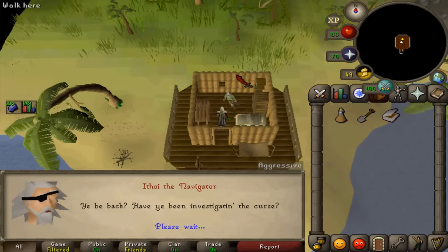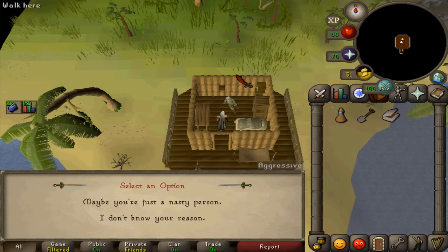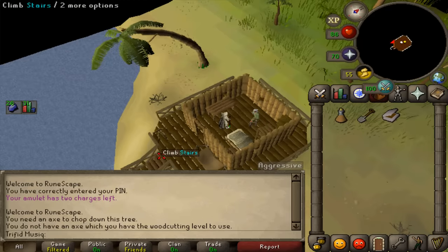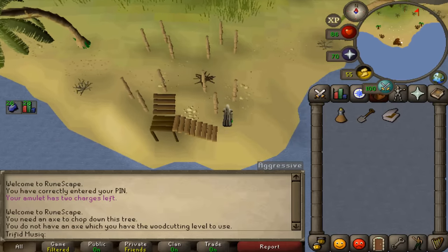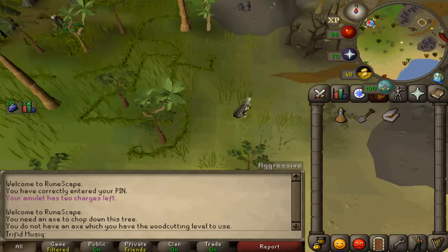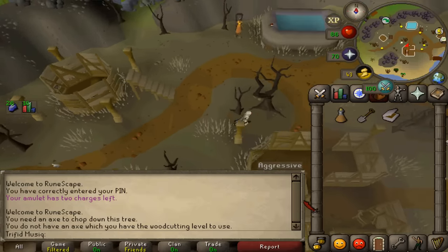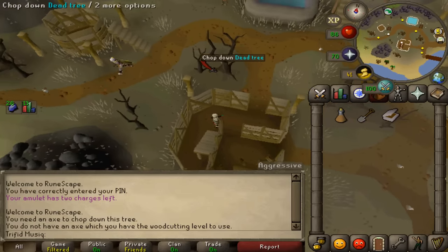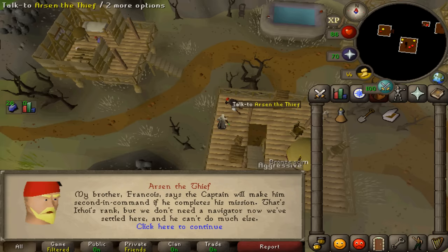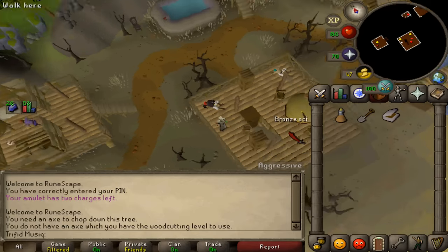Talk to Ethoy the navigator. Select the first option: I've heard that you cooked the meal. Then select the second option: I don't know your reason. We need to find a reason why he poisoned the crew. Go back downstairs and return to Arsen the thief, who is lying next to the cabin boy. Select the first option — the captain is thinking about firing Ethoy — then select the first option: what is the mission of Francois? That is a secret.